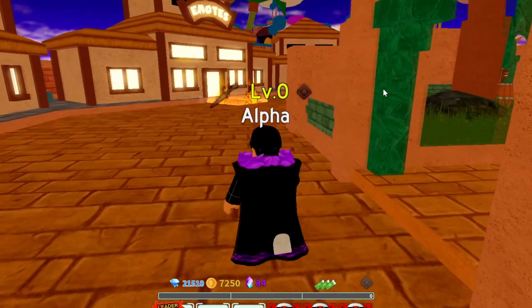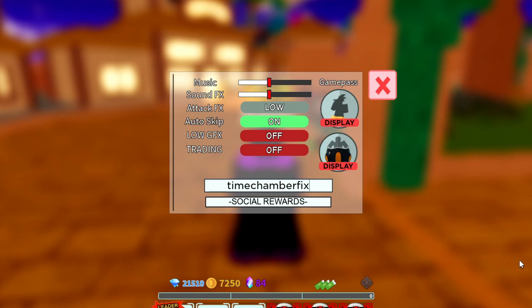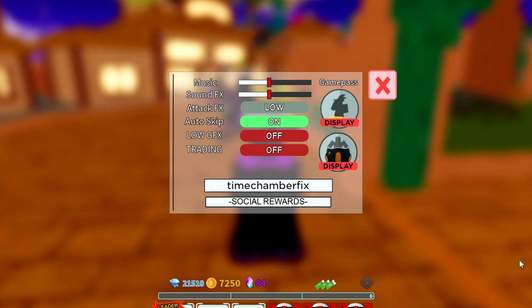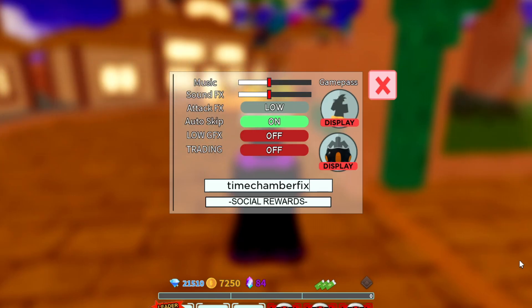Those are all the working codes as of today, October 12th. The newest code — 'TimeChamberFix' — just came out today, so go ahead and get it before it expires for some stardust and gems. Make sure you subscribe and turn on notifications so every time new codes come out you're updated. The two newest codes are 'TimeChamberFix' and 'NewStarCode', so go get them for yourself.